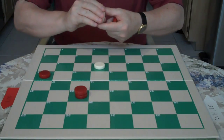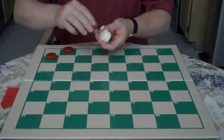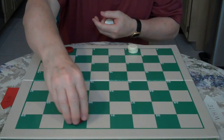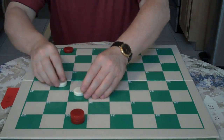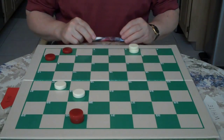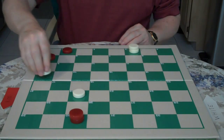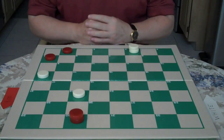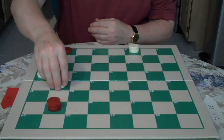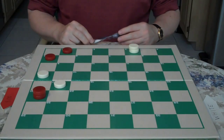Now we go into the second example. It's white to move and draw — 3 versus 3. It does look like white is in trouble. The move would be 17 to 13. Red goes 30 to 25. You go 22 to 17. Red goes 25 to 21, and now you have the turnaround move.